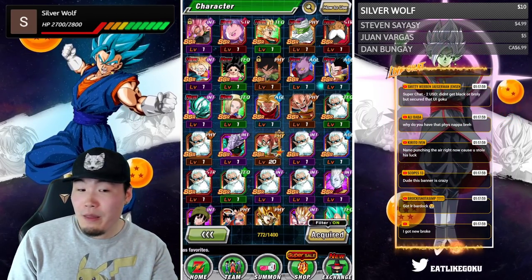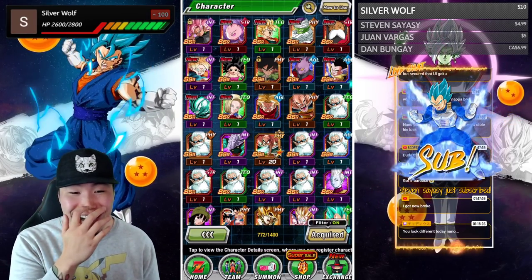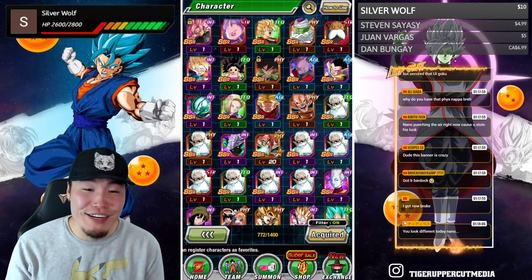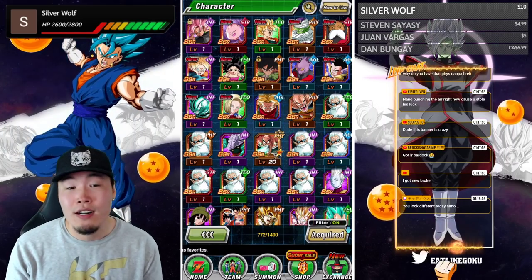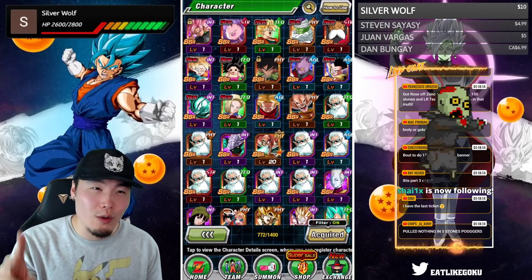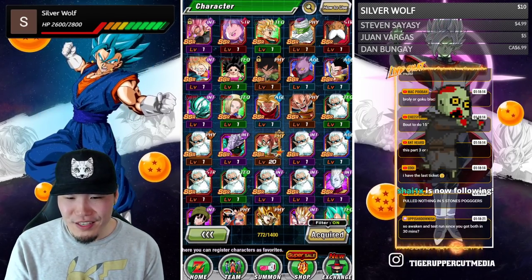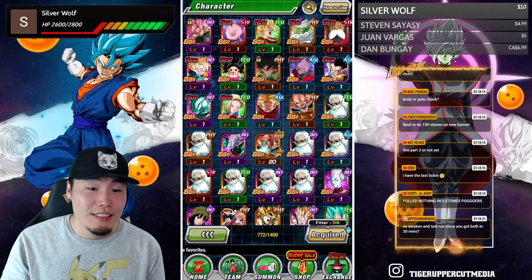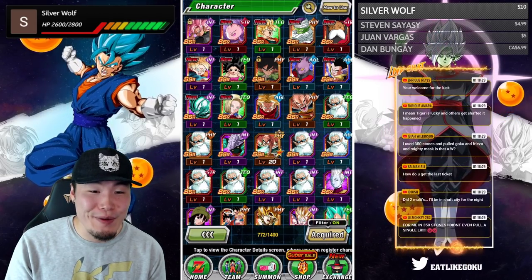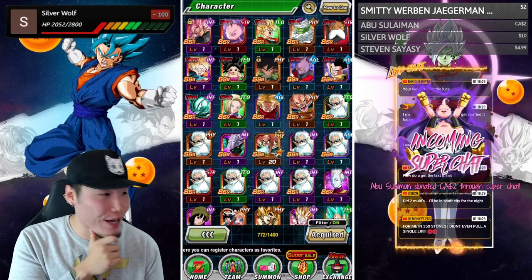Silver Wolf with a ten dollar dono — thank you Silver Wolf! 'You have to stop right there, save for collabs with that fire luck!' Oh for sure — we got some collabs coming up, at least one collab, and then maybe another solo summoning video. I'll think about it. 'You look different today, Nano' — yeah, different channel but same luck apparently. Abu Suleiman with the two dollar dono: 'You and Goresh got LR Rose at the same time!' Shout out to my boy Goresh — congratulations!